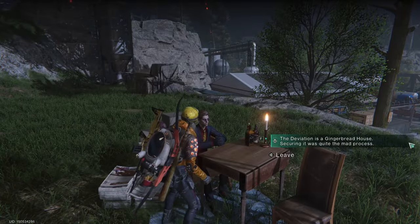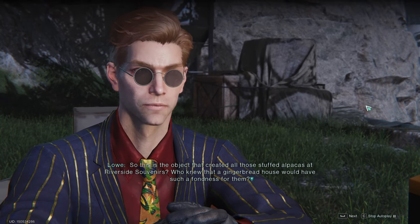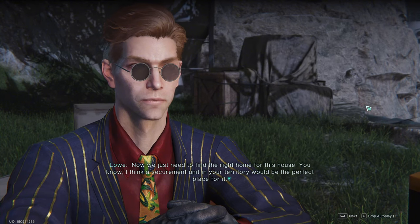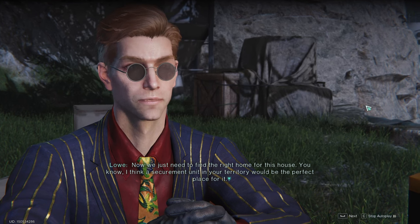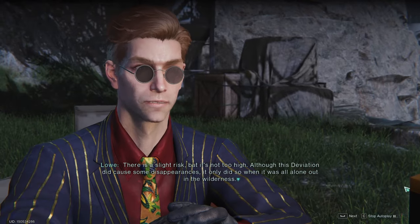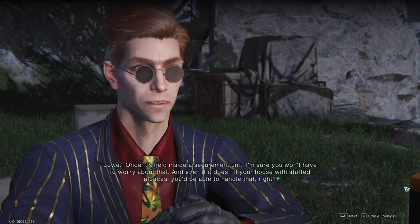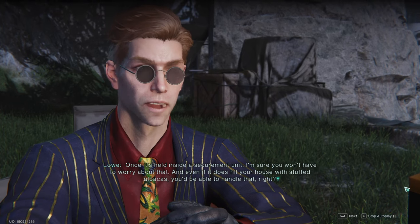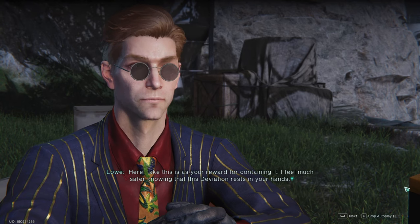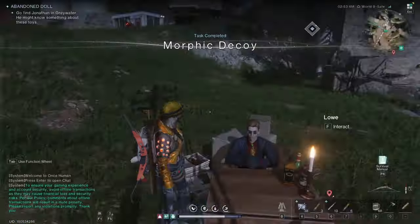The deviation is a gingerbread house — securing it was quite the mad process. So this is the object that created all those stuffed alpacas at Riverside Souvenirs. Who knew that a gingerbread house would have such a fondness for them? Now we just need to find the right home for this house. I think a securement unit in your territory would be the perfect place for it. Are you sure? What if I lose control of it? There is a slight risk, but it's not too high. Although this deviation did cause some disappearances, it only did so when it was all alone out in the wilderness. Once it's held inside a securement unit, I'm sure you won't have to worry about that. And even if it does fill your house with stuffed alpacas, you'll be able to handle that, right? Take this as your reward for containing it. I feel much safer knowing that this deviation rests in your hands. Did you see how great the new mask looks on me? It's truly stunning.